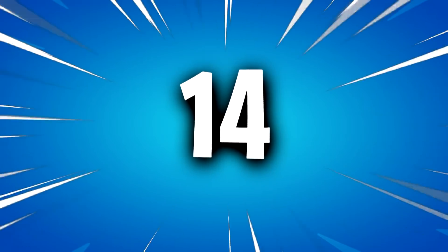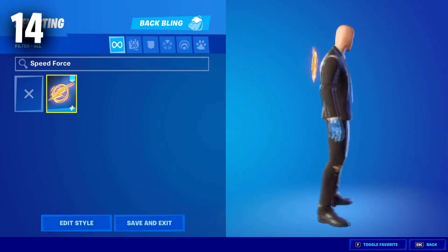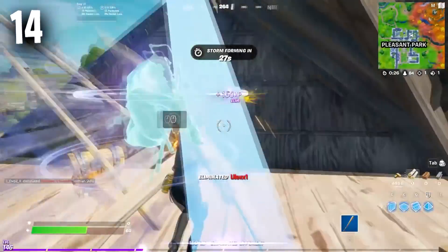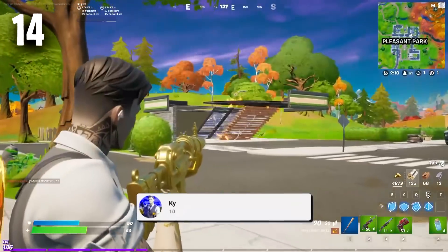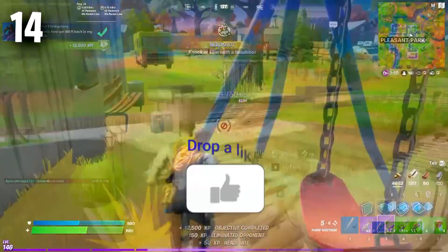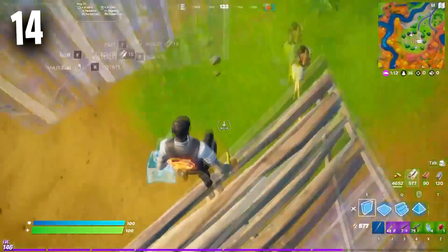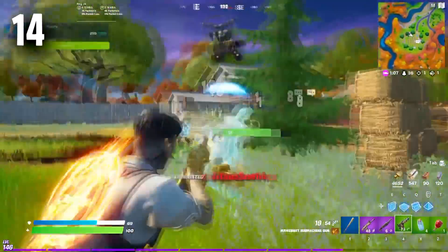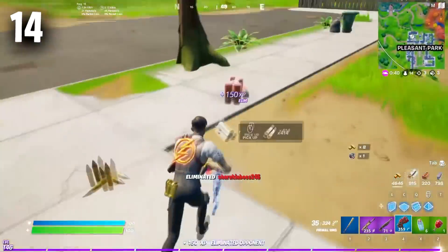Coming in at the number 14 position, we have the Speed Force. This is a really underrated back bling that no one is really talking about in the community, but it definitely deserves to be a tryhard back bling. It came to the game during Chapter 2 Season 5 with the Flash crossover, and was instantly one of my favourite back blings. I've been using it on so many skins, and you can see how sweaty it looks. Hopefully more pros start using this in the future.